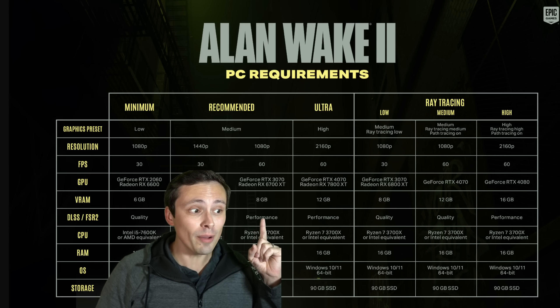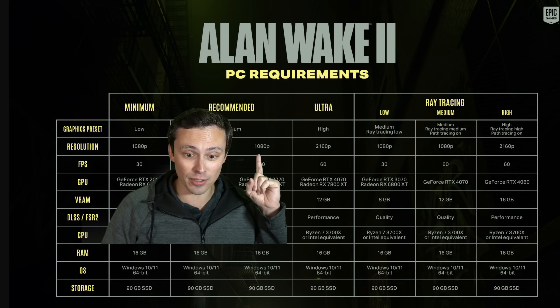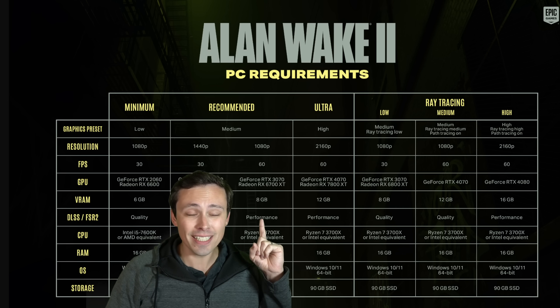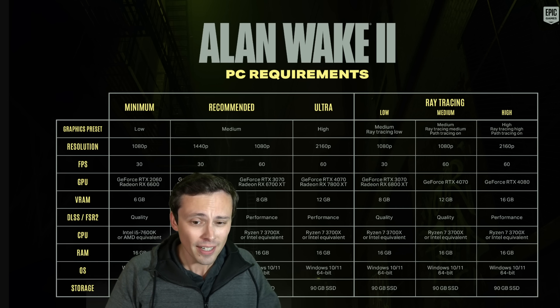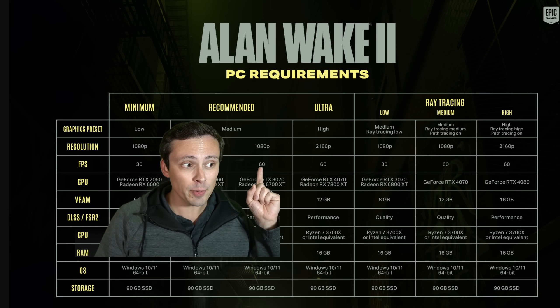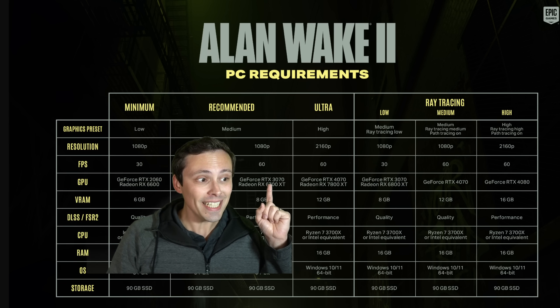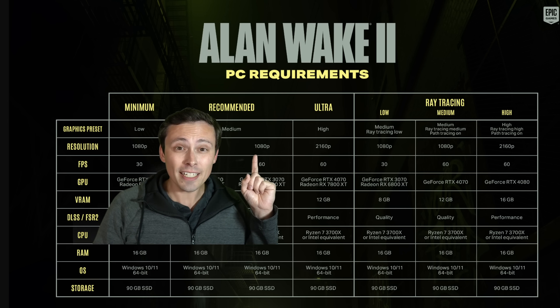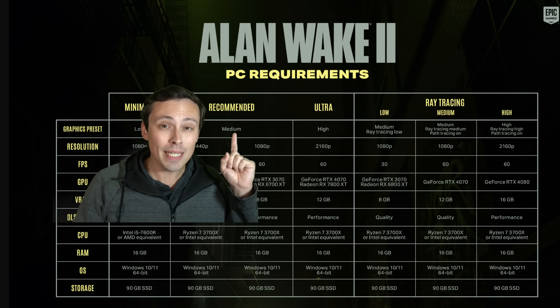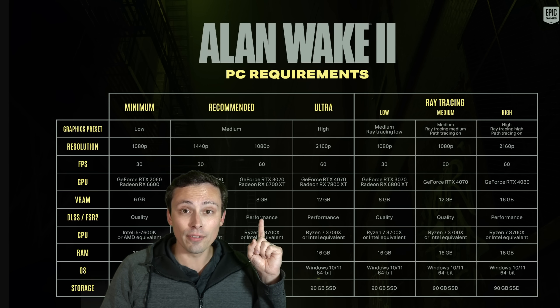The system requirements for Alan Wake 2 just dropped, and look at that — DLSS performance at 1080p output resolution. DLSS performance at a 1080p output is an internal rendering resolution of 540p. The DLSS does make it look a lot better than 540p, but this is to hit 60 frames per second at medium graphics preset with no ray tracing on an RTX 3070. So for 1080p 60fps at medium graphics settings, you need an RTX 3070-class graphics card at an internal resolution of around 540p.